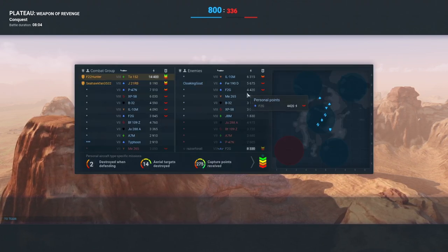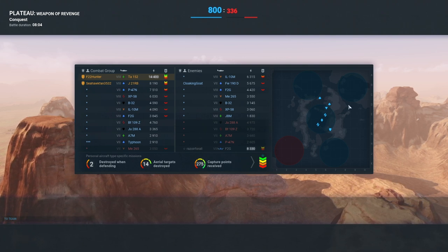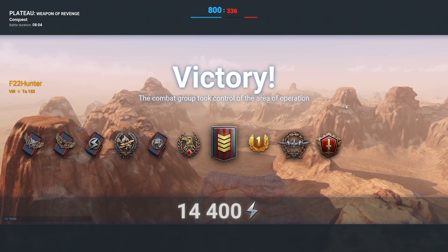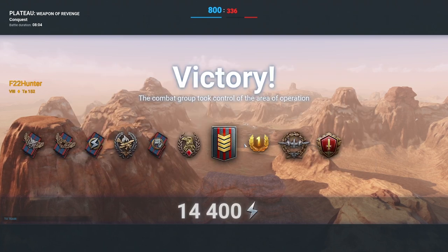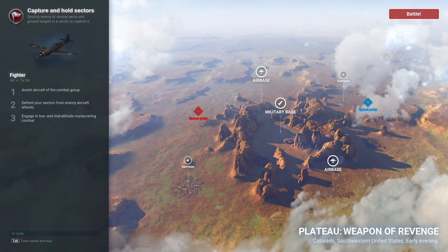The other team, as you can see here, just didn't cap a lot at the end of the day. The personal points are mid-range and there's not a lot of that grade fighter, which — one of the multi-role grades is, of course, doing the zone captures. So there is the TA-152 for you in that replay.